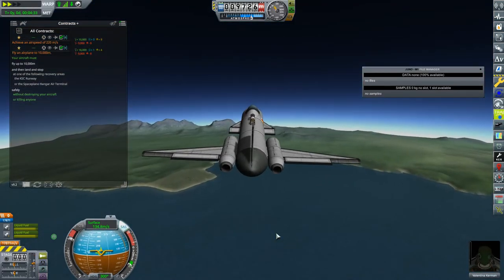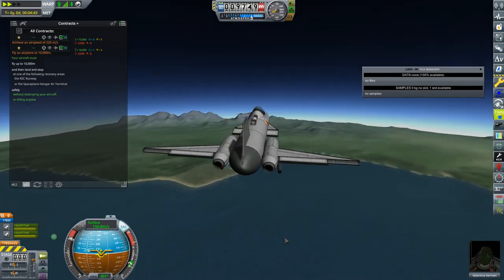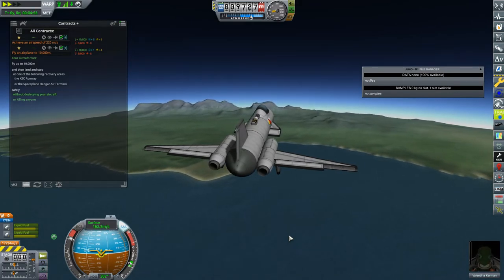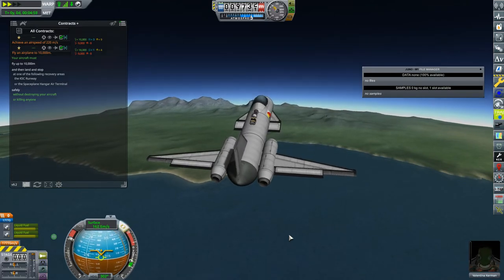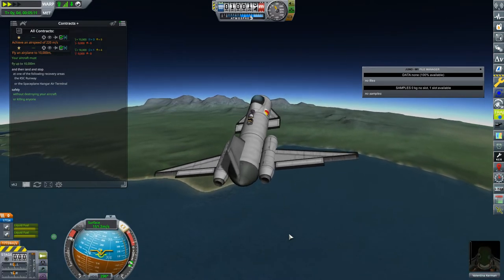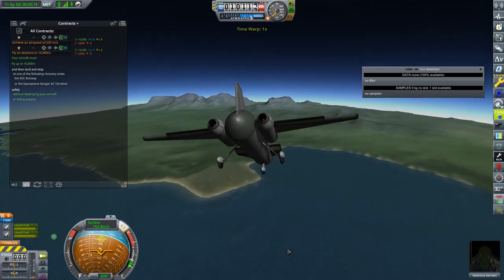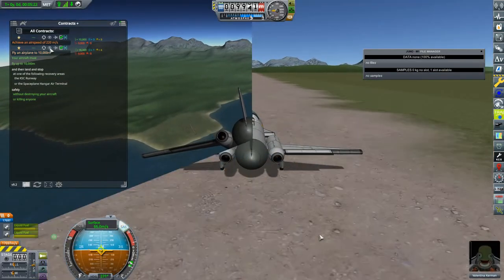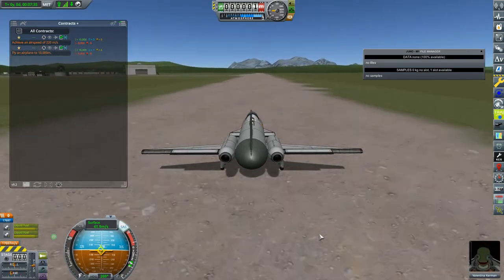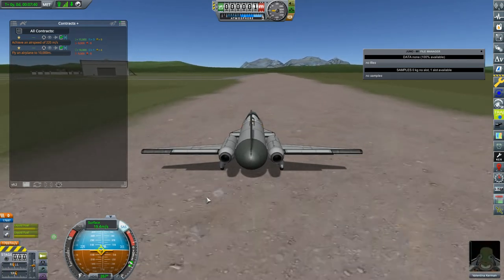The other contract is to get up to an altitude of 10 kilometers. Both of these are really pushing the capabilities of this little plane. I do have to start thinking about unlocking new nodes — I'm not that far from the Weasley engine, which will allow me to do something a little bit better. You might have noticed I do have a goo aboard. I've used the goo a couple of times with this craft. The goo is not biome specific, so I've used it landed on the surface and flying low. This plane can't get to a high altitude.